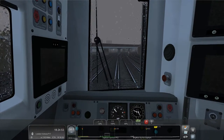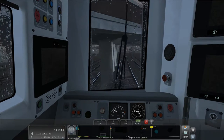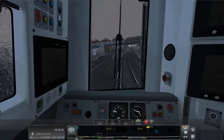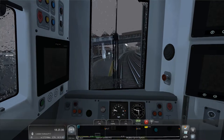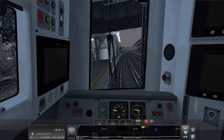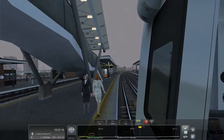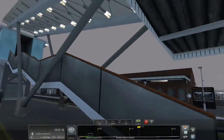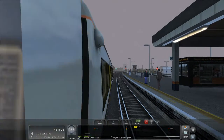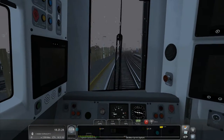Right, here comes Clapham Junction - we are stopping here. That's actually a good brake level - slowing down about the right amount, maybe a little bit too fast but I can certainly live with it. Coming into the station at about 25. Lovely detail in this game - look at that walkway. That really is nice. I do love this game. We need to brake - emergency brake. We're braking too soon.